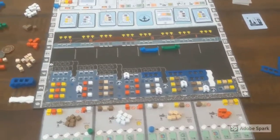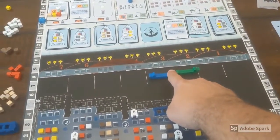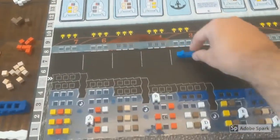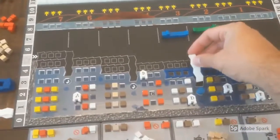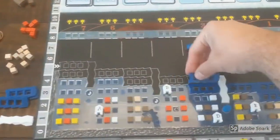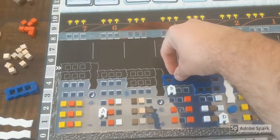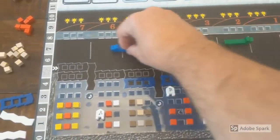It's worth noting that sometimes the way to get where you want is by closing a lock. So if the blue player wants to move all the way to the left side of the board, they can't — they can only go this far right now. But if they close this lock, the water tiles will flow in from the left side of the board to fill in the empty spaces, so now they can move all the way over to here.